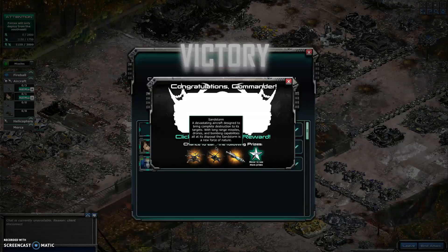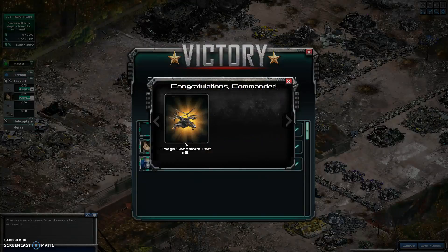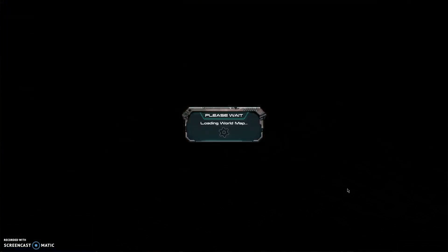I was trying to get some of the Omega tech for this, like the A-line missiles and stuff, but it won't let me because it keeps giving me parts. There's another thing — it says Sandstorm parts 5, but it keeps giving me like 2 and 1 stuff. See, there's all the parts, but watch, it keeps giving me parts.